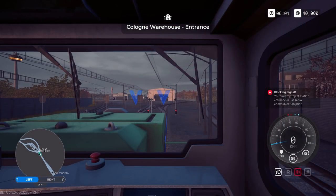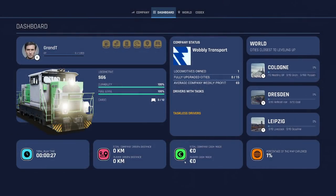We've got a block signal which means you have to request entrance to the Cologne warehouse. We're not going to do that yet - we're going to find ourselves a contract. The idea behind the game, I can see where they're going with it and it's promising. Think Euro Truck Simulator but rail - that's probably the closest I could come up with. Cities will grow and you'll have supply and demand around the map.